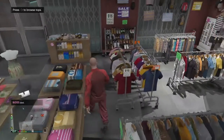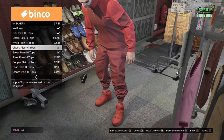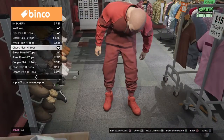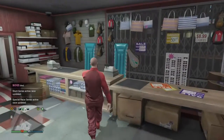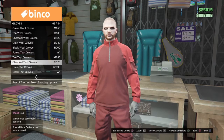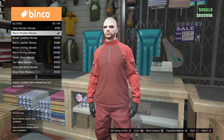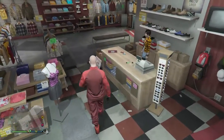From there you want to go into Shoes. You want to go into Sneakers and get the Cherry Playing High Tops. Then you want to go over to the counter on the other side of the room, go into Accessories, Gloves, and get the Black Wooden Gloves. From here you want to save it as an outfit.